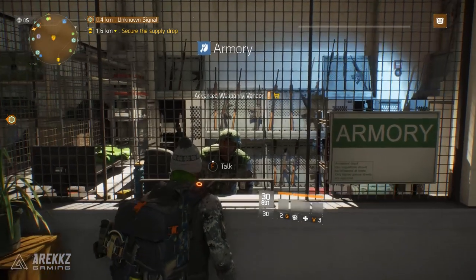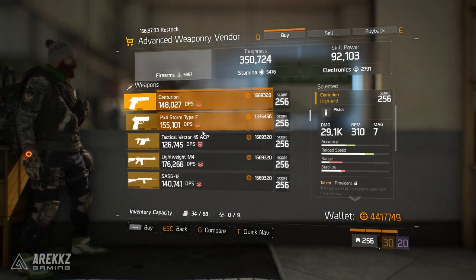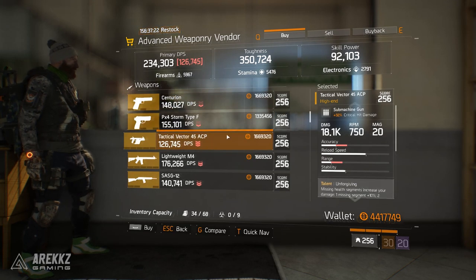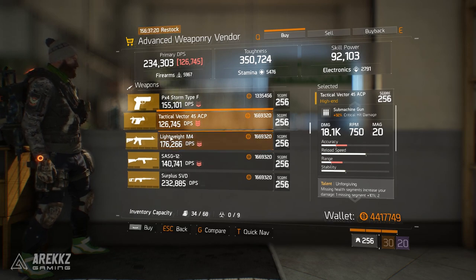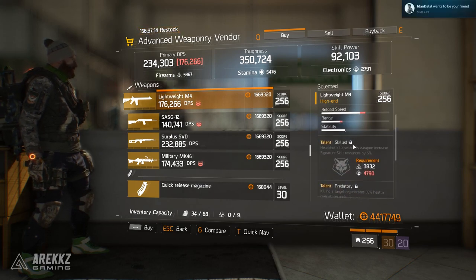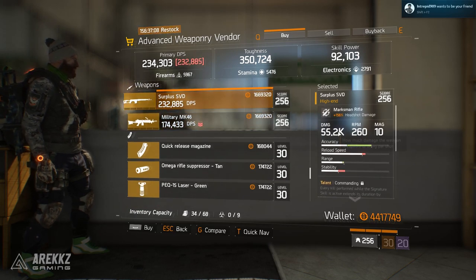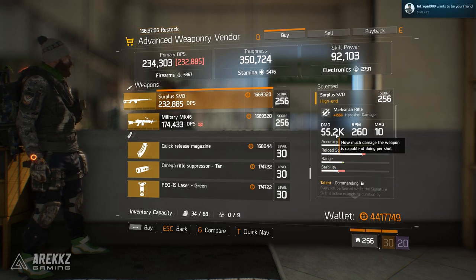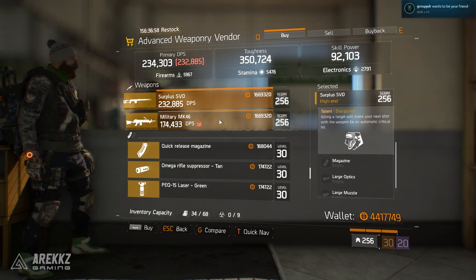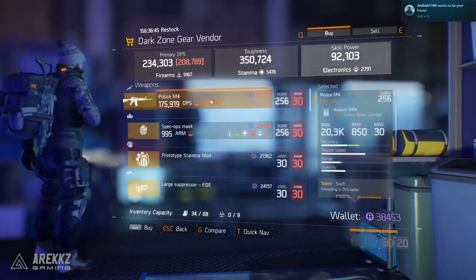The blueprint vendor and underground don't rotate much, so just check what's available there. Over at the Advanced Weaponry Vendor, he has the usual Pakhan, Cassidy, and Centurion, plus a not very exciting PX4 Storm Type F with Intense, a Tactical Vector 45 ACP also not that exciting, a Lightweight M4 with Skilled, Predatory, and Capable - Skilled is not in the free slot so I'd overlook that - an SASG-12 with Trained, Adept, and Sustained, a Surplus SVD with Commanding, Predatory, and Disciplined which isn't a great roll, and a Military MK46 also not exciting.